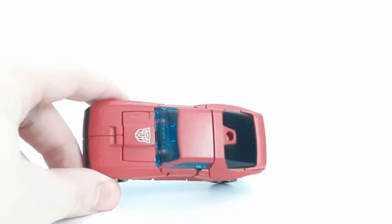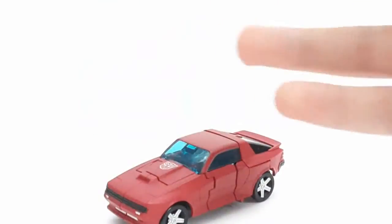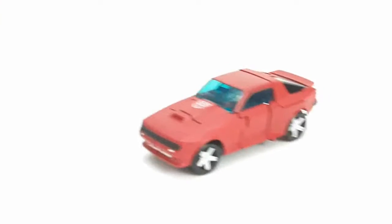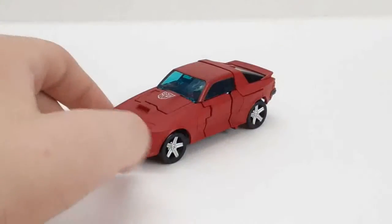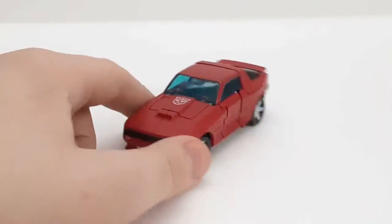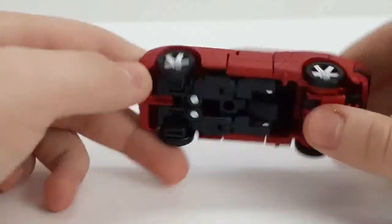This is a deluxe class — I know, look how small it is — compared to something like Hoist. The car is like half the size, and that's another deluxe. They don't have a Legends class in the War for Cybertron line; they just have Micromasters, Battlemasters, Deluxe class, Voyager class, and Leader class. So they just had Cliffjumper in the cheapest and smallest size class possible. There he is. You can see he's got an Autobot insignia at the top — it's very clean on here, so I do like that.